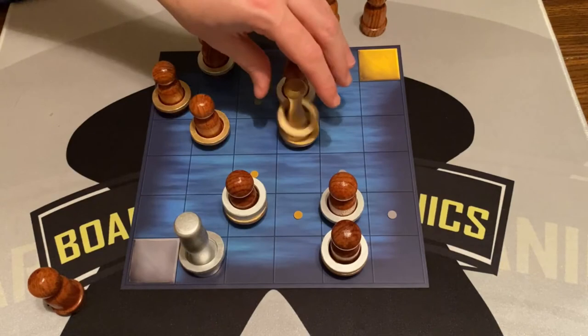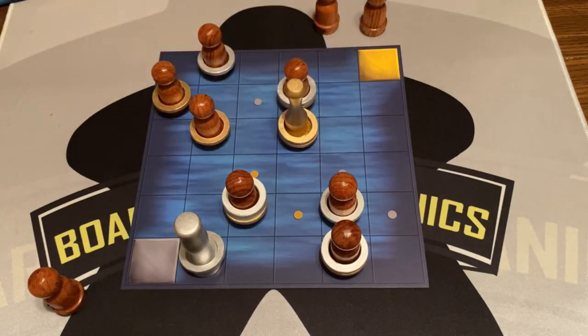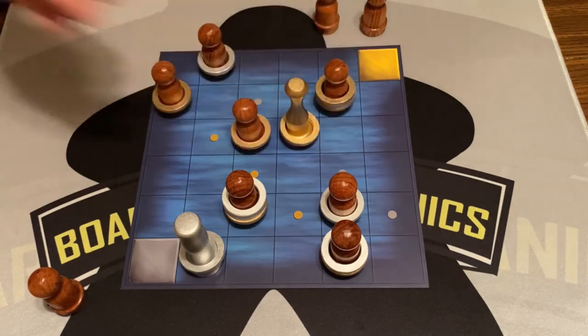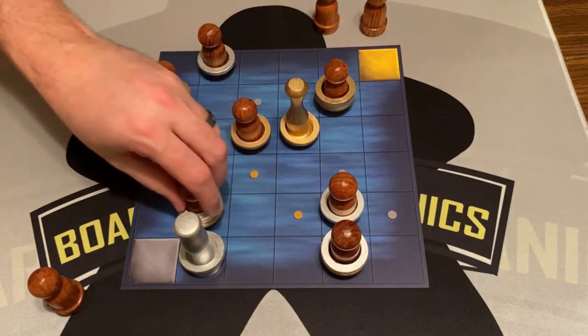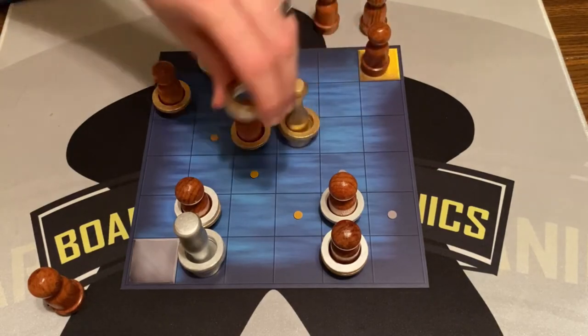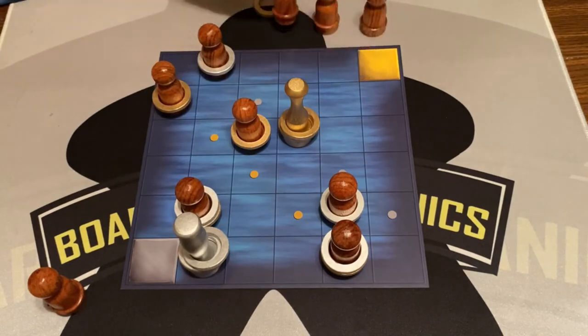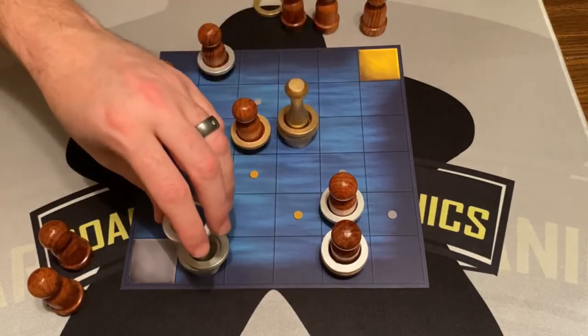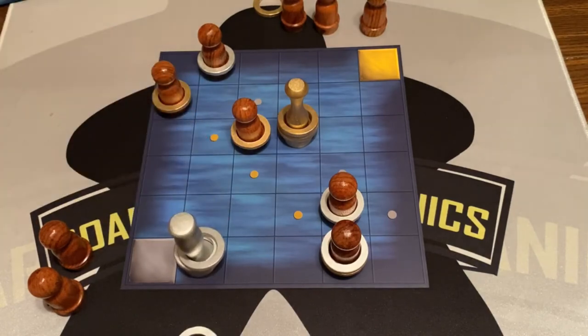Gold takes a ring back and moves. We demonstrate what happens with multiple rings on a sailor — gold gets one back, silver gets one back, and the third is out of the game. Gold scores for three. Silver scores and gets one back, but another ring is out of the game because they already have three on their siren. The board is getting sparse, so we'll stop there — that's how you play Kenosa.